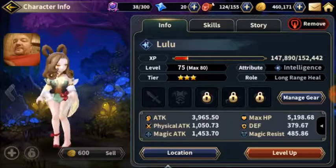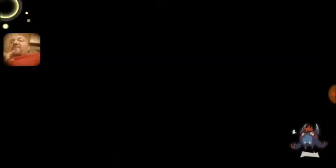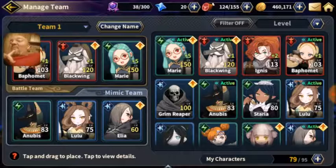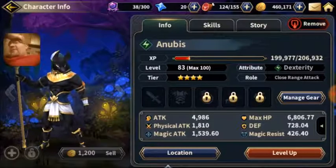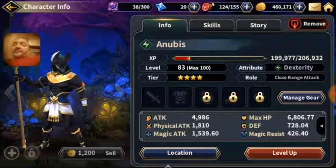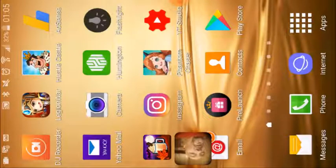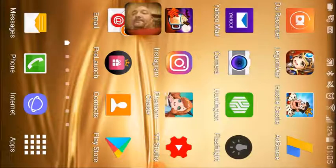Lulu is a pretty good healer — I like her. I've also been working on Anubis because I want to have a dexterity close-range attacker. And then the game crashed on me again — nice patch, guys.